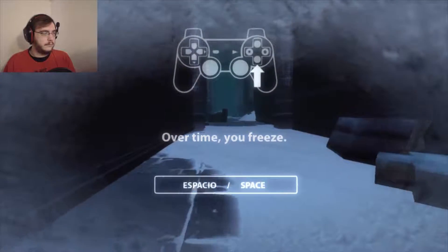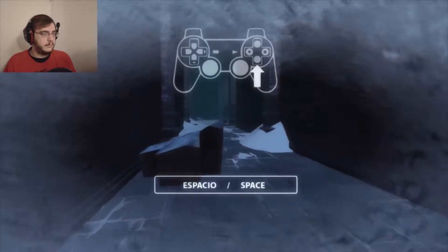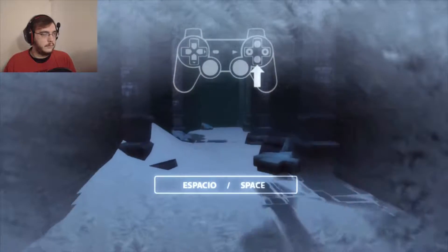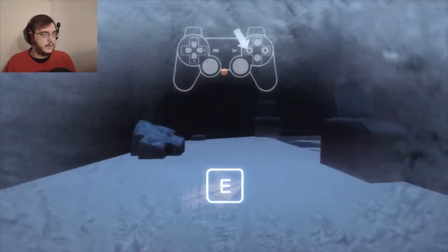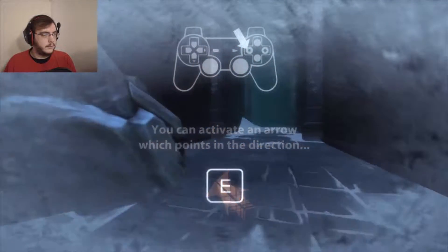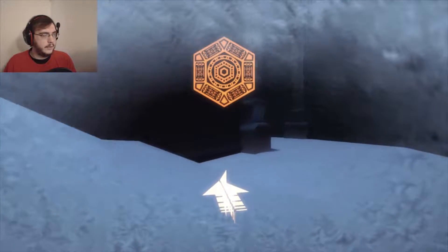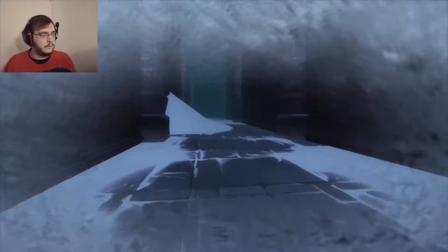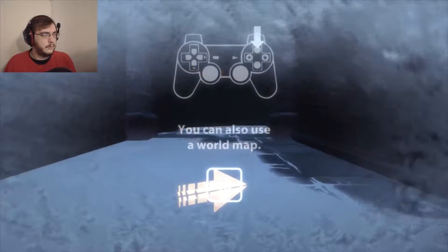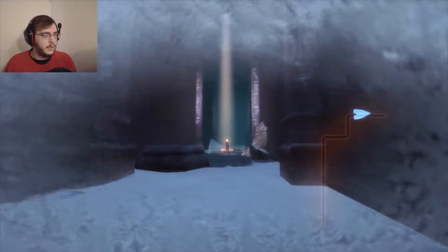Over time, you freeze. What? Why? Find a spirit statue at the Frostview. How do I find a spirit statue? Oh, that points me — very much points in the direction to the nearest statue. So I want to head there immediately? You can also use the world map. Nice!